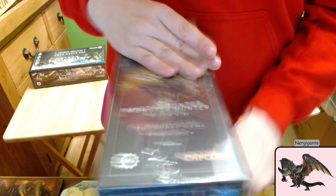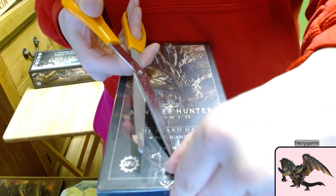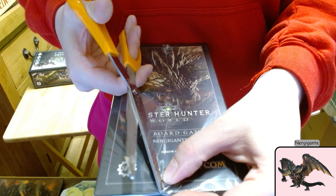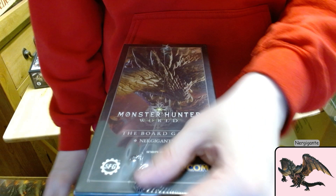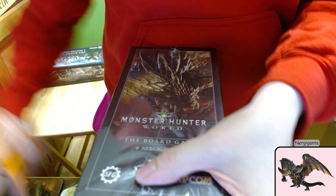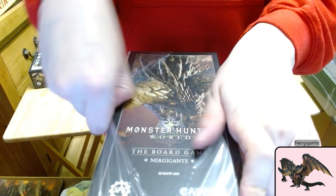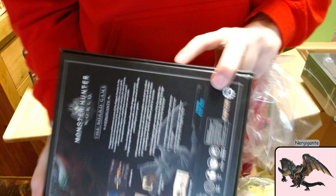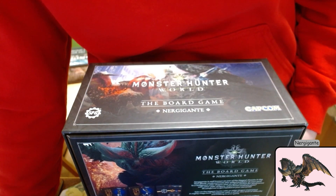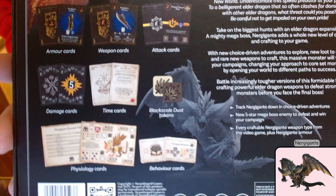Nergigante. I'm afraid I'm going to damage the box underneath, but sometimes you need to in order to get to the contents. We've got quite a bit of detail on the back of what's inside the box. So this one's got black scale dust tokens.